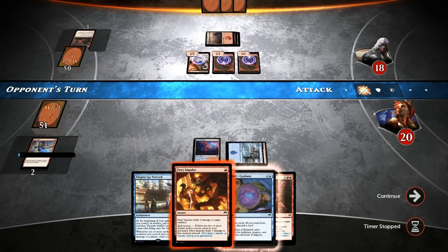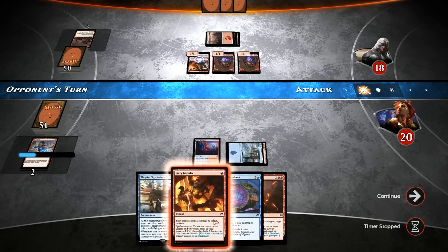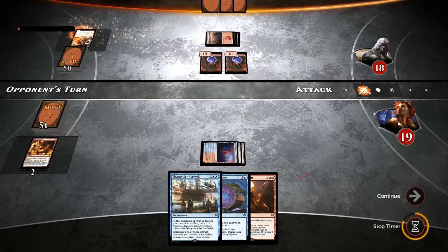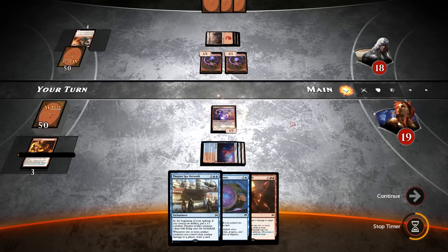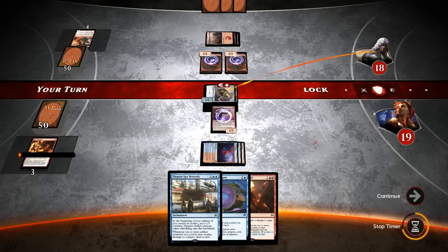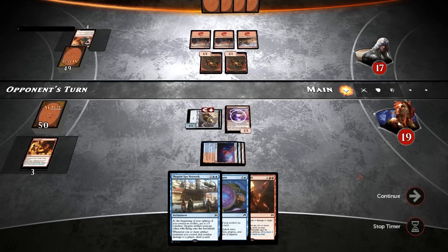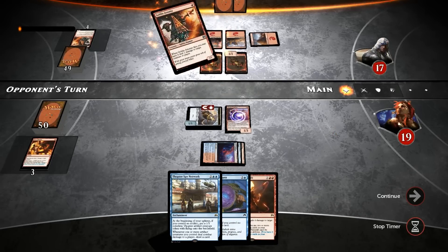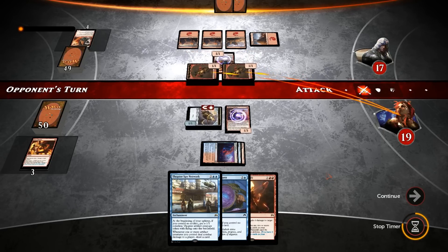Our opponent could have Titan Strength in his deck, which is a reason to keep the Fiery Impulse in hand to use in response. But I kind of want to kill this Arsonist right now. Take one. Engineer is perfect — so now we have an artifact for the Spy Network as well as a 1-3 which blocks nicely. Although if our opponent attacks I don't think I'm blocking, since that could easily mean a pump spell or burn spell on the Engineer. Having the Engineer around is pretty nice, especially with the network. Another Arsonist is fine. Do we see an attack? We do — I'll take it.